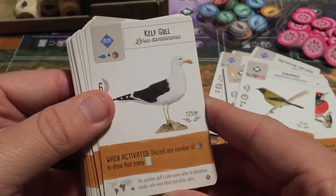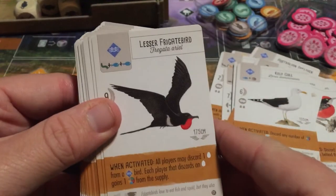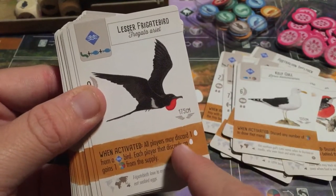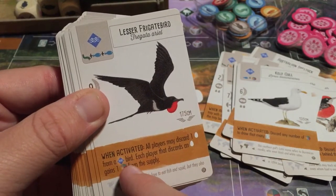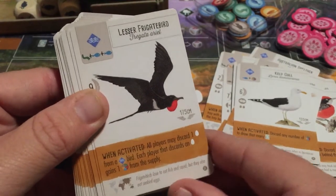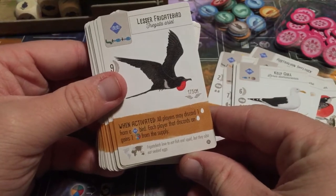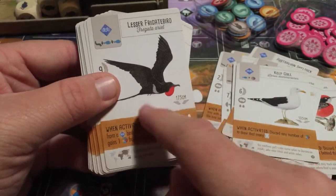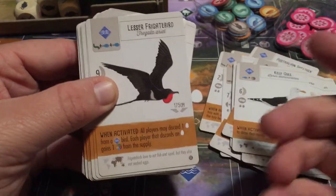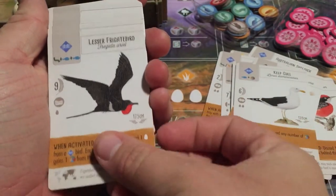The Kelp Gull: discard any number of food to draw that many cards — might be useful. The Lesser Frigate Bird: all players may discard one egg from a wetlands bird. Each player that discards an egg gains one food from the supply. It's interactive — even if you don't want to use it yourself, you can activate it and let opponents benefit if they choose.